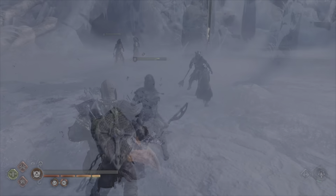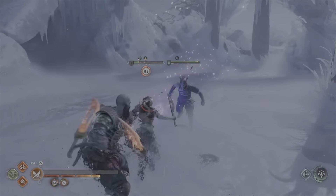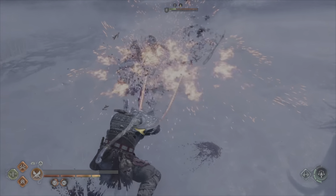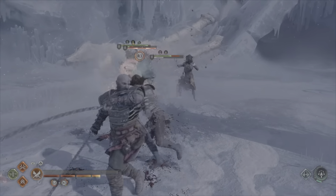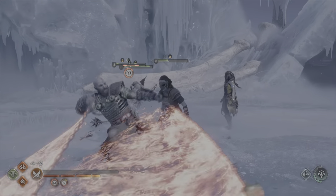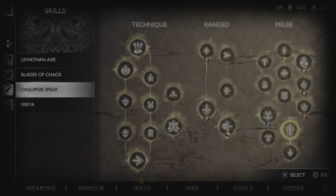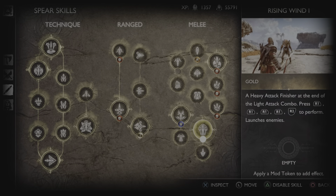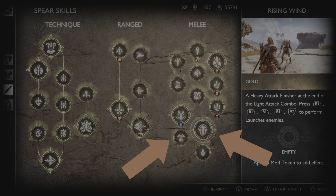Next up is combos. It can be easy to get carried away with just hacking and slashing at enemies any way you can, but don't forget the extreme power of combos and combo finishes. These are especially powerful in boss battles as they do massive damage to a single target. You can easily find combos and combo finishes for each of your weapons in the skills menu at the lower right side for each weapon, which will explain what button combinations you need to press.